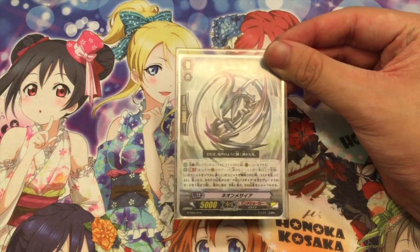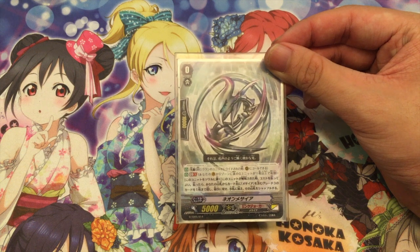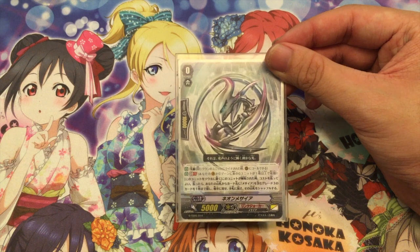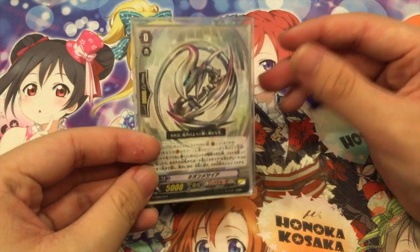For the starter we have Neon Messiah. It has Pioneer and then the Ability Generation Break 1 — put this unit to your soul. During the turn when this card is being unlocked, you may pay the cost. If you do, search your deck for a grade 3 card with Messiah in name, put it to your hand and then shuffle the deck.